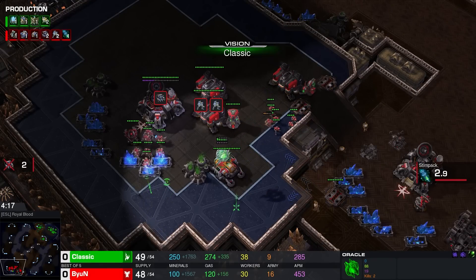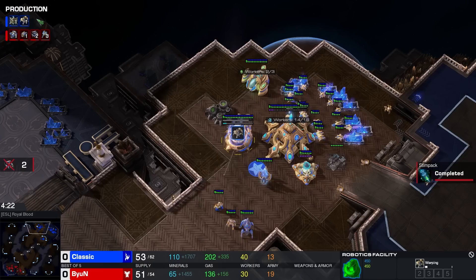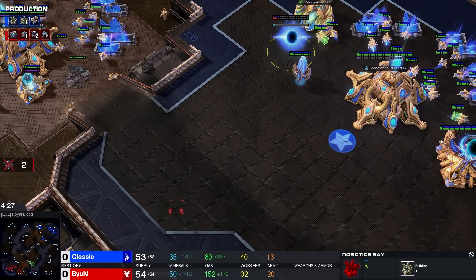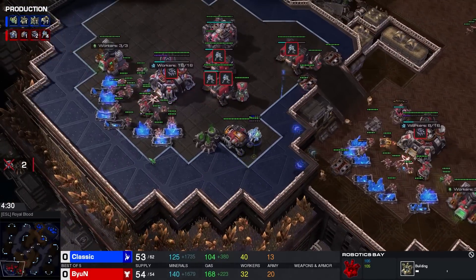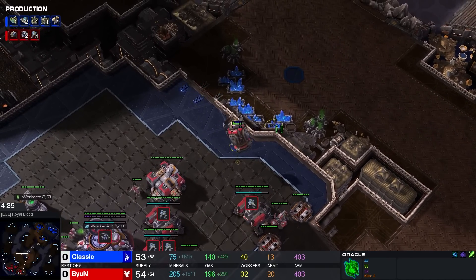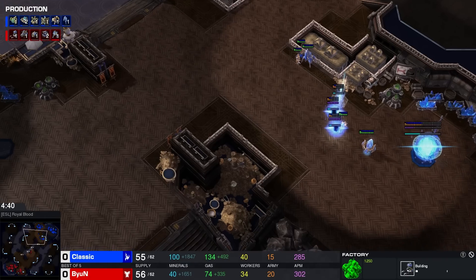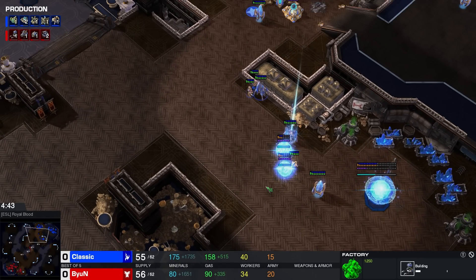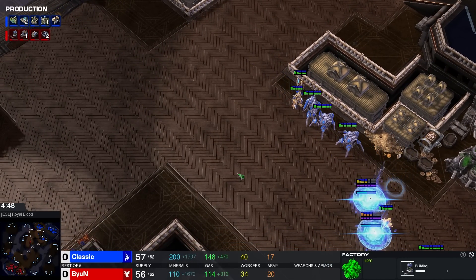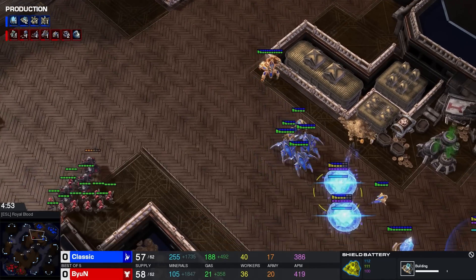Now Classic's Whale Scout — the fact that there's no second Tech Lab will be a little confusing to him. Hasn't spotted the Factory quite yet. That Immortal is on the way out, as we're also seeing a third base as well as a Robotics Bay coming out of Classic. He's playing Phoenix Colossus but rather than building Phoenixes he's just building a single Oracle. I think he's looking pretty darn good. If he can hold this base, that is — without Combat Shield, Marines aren't that powerful. If one of these Batteries finishes up, that would be of huge benefit.